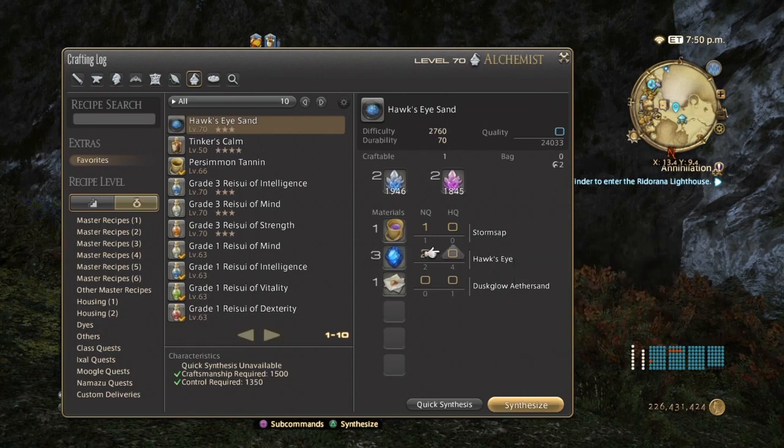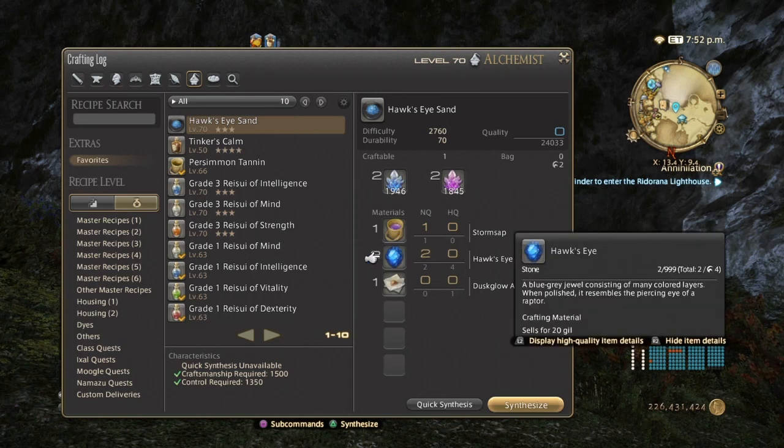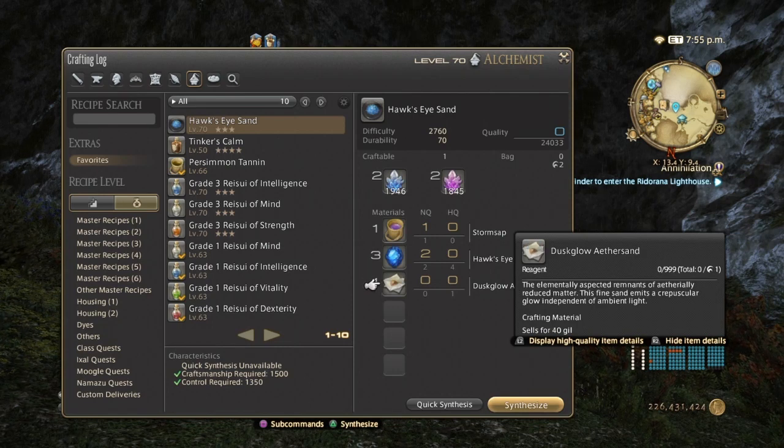You're pretty much going to be using all high quality materials as per usual. To get the Hawkeye high quality, the Amega gatherings that you have should be enough, so you don't have to worry about making any changes to your gear. And of course, Dust Globe comes high quality naturally, and because of the frequency of these you should be able to get some of those very, very easily.